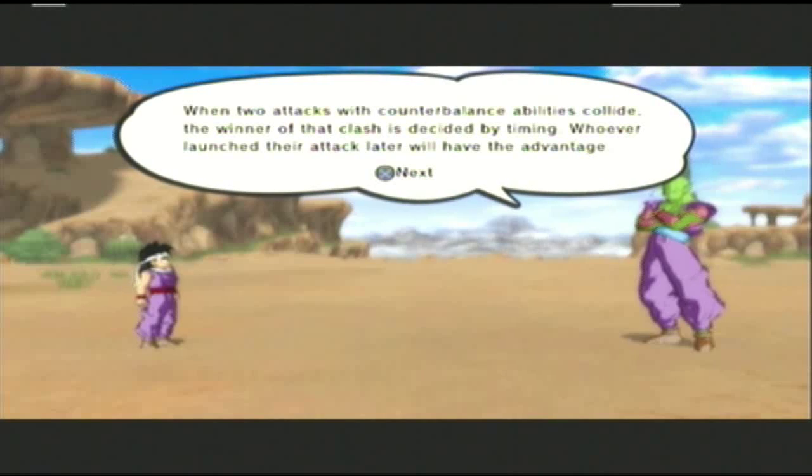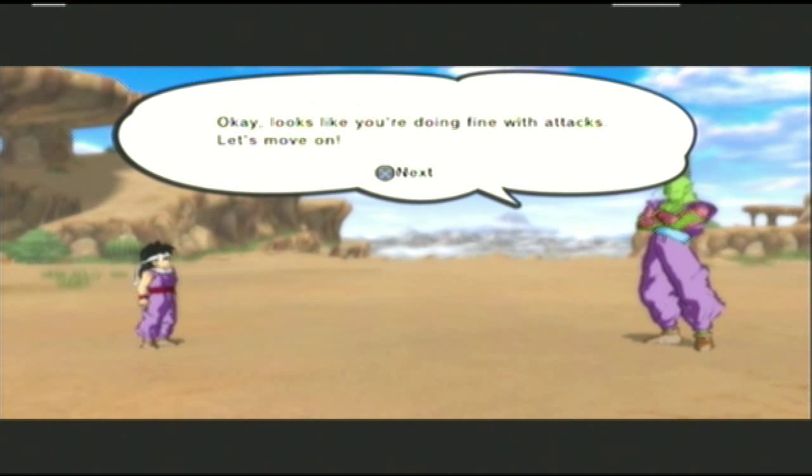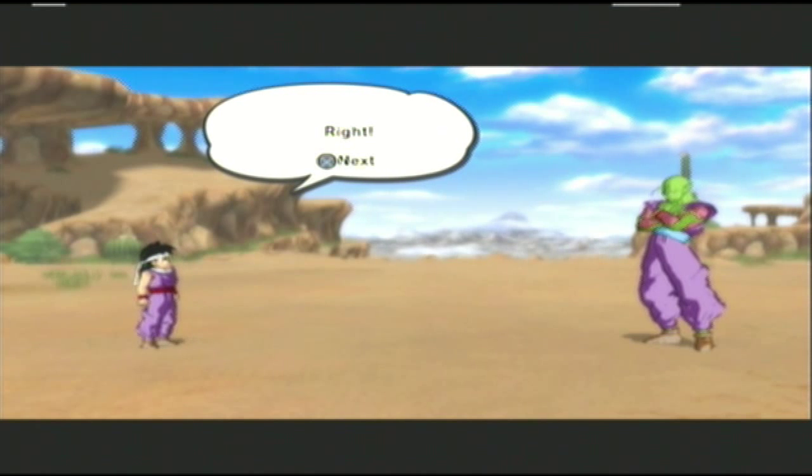When two attacks with counterbalance abilities collide, the winner of that clash is decided by timing — whoever launched their attack later will have the advantage. Okay, looks like you're doing fine with attacks, let's move on.